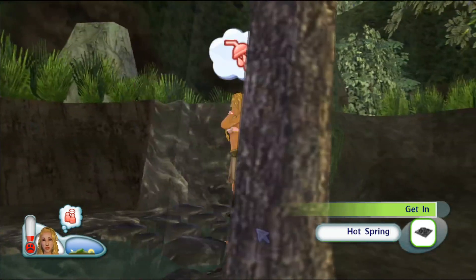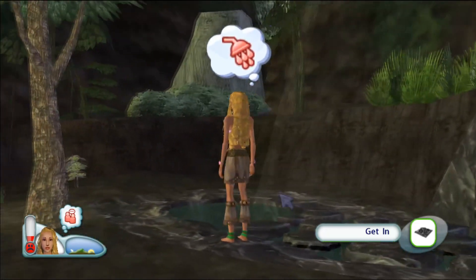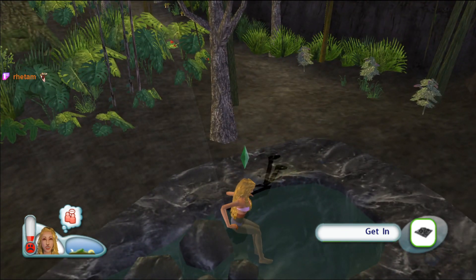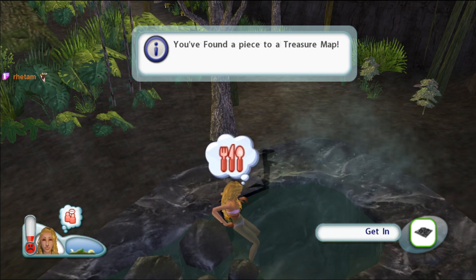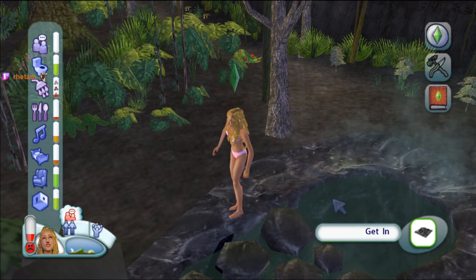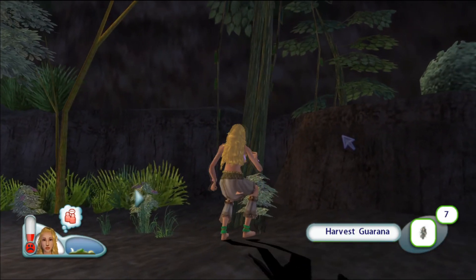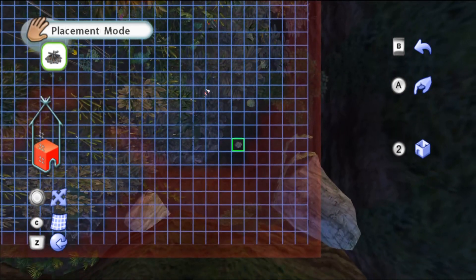It's a hot spring! It's our new bathtub. Oh yeah, look at this! Oh god - I mean it must be hot as hell. You found a treasure map piece - yes! You're too hungry to sit in the hot spring, really? You're in there for two seconds. Find the hot spring - done. I'm gonna move this away so I put my bed near it without catching it on fire.